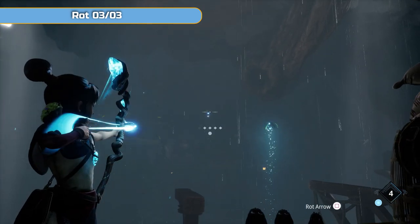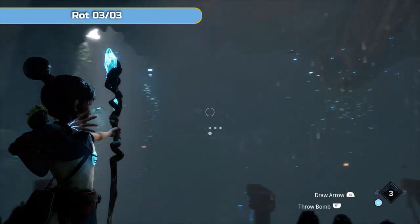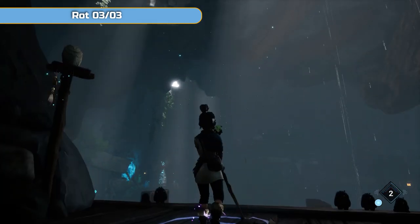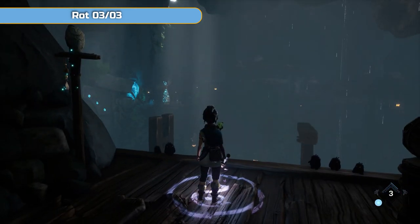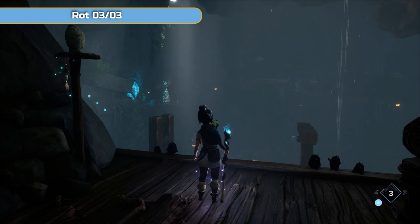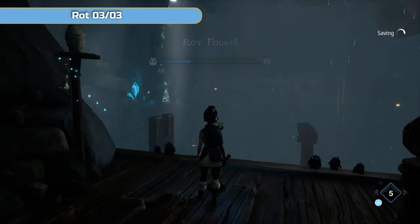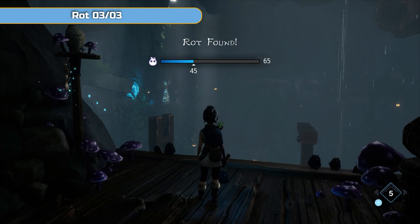You have to be really quick with this one — there are five targets. You can still get them as they drop, and once they're all done you're going to get the final rot. That's it for this area, very quick — drop down and continue on. Thanks very much for watching and I'll see you on the next one.